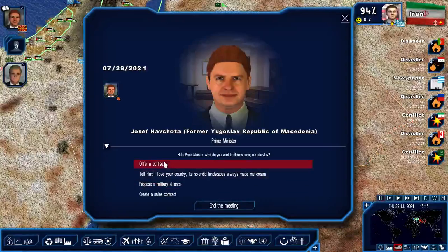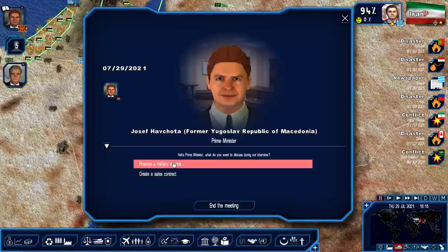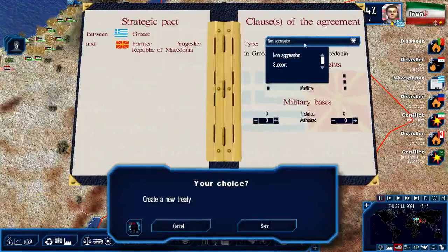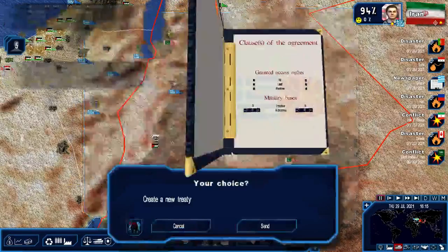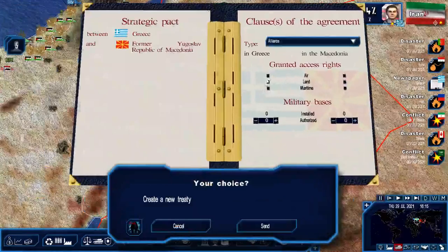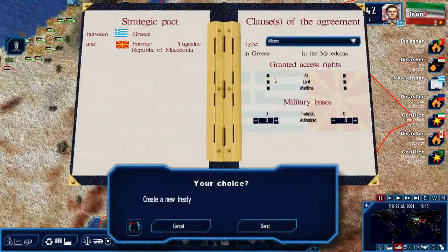Meeting with Macedonia. Proposed military alliance - non-aggression pact, accepted. Proposed military alliance - support, accepted. Proposed military alliance - alliance, accepted. Proposed military alliance - access, accepted. Air access - accepted. Military alliance, land access. We don't need maritime access - refused.